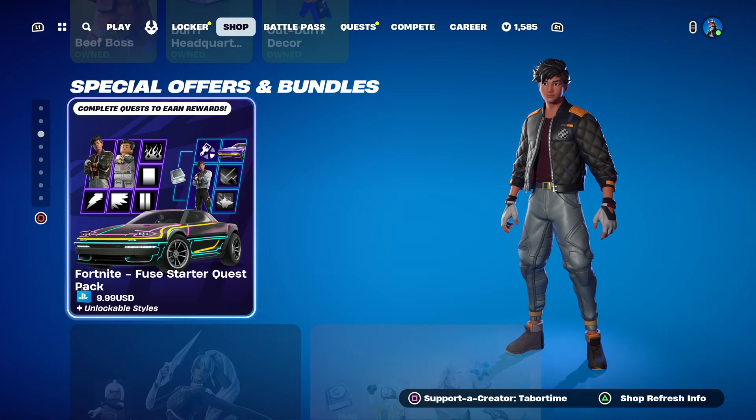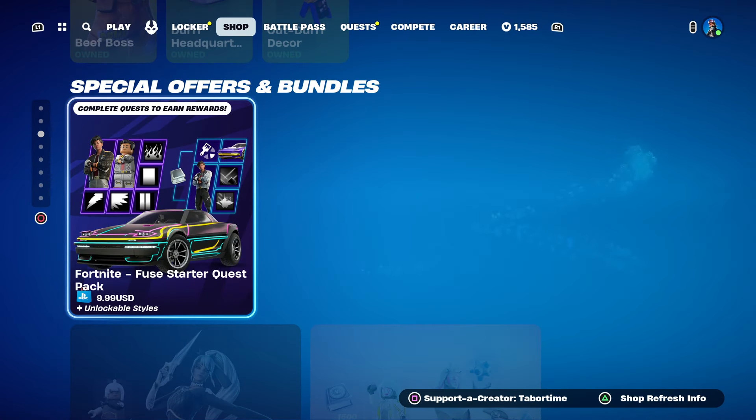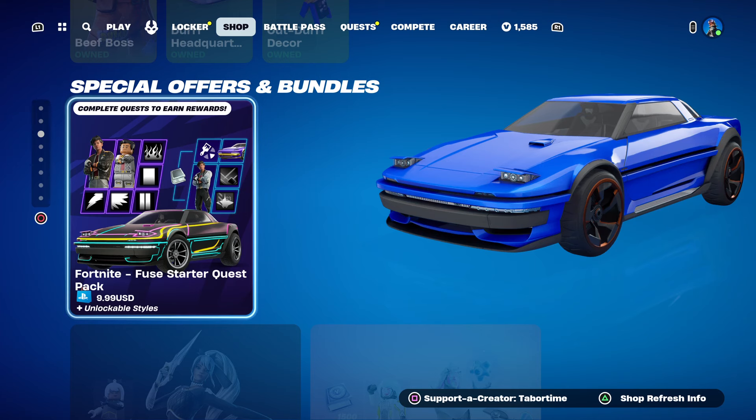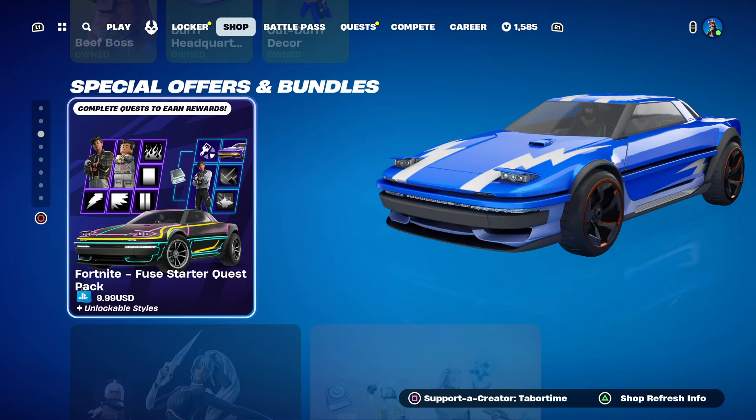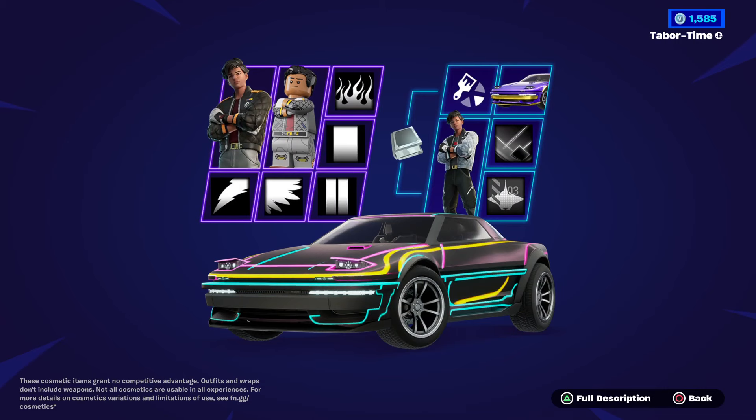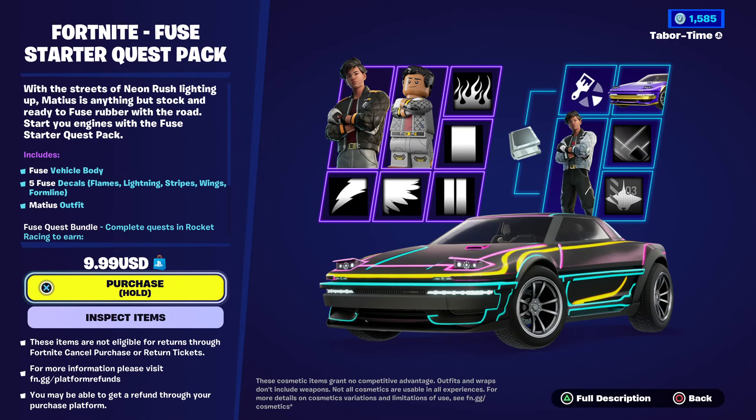There is currently a Fortnite Fuse Starter Quest Pack available for $9.99. You can't gift this and you can't buy it with V-Bucks — you have to spend real money. This is a first of its kind because it's technically a Rocket Racing quest pack, however you do get a LEGO style and a battle royale skin as well, but the majority of rewards are for Rocket Racing.